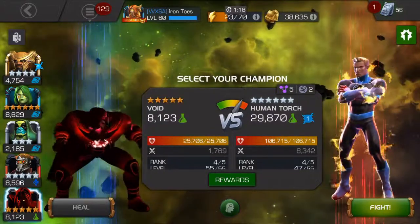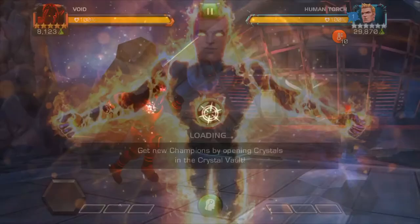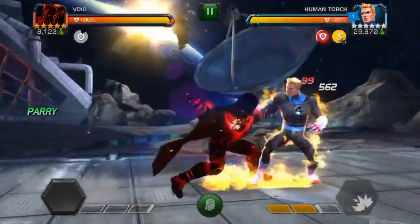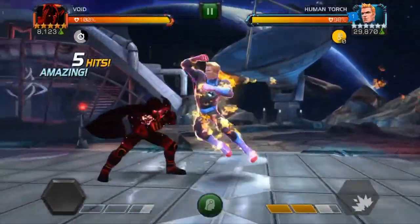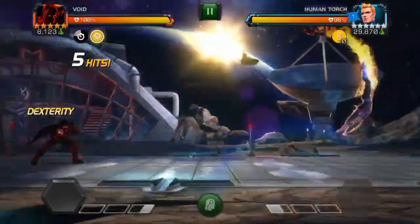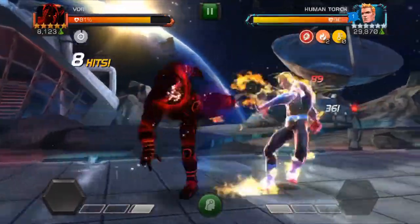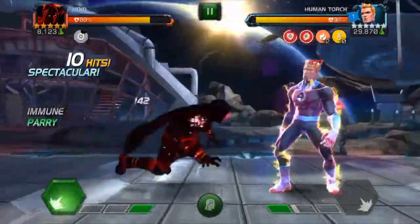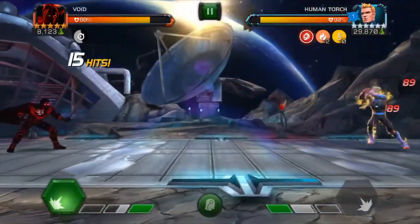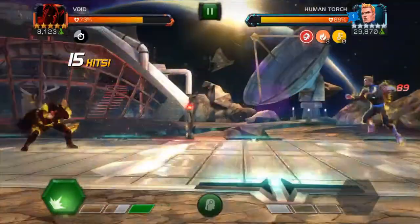The second example I'm going to show you is Void. The reason is he is not Mystic, and he is also Incinerate immune. If you have trouble avoiding the Human Torch's specials, blocking them — especially at the end — will give him a Smolder counter, and those Smolder counters will give you Incinerates. So being Incinerate immune means you can block specials. If your champion is strong enough to take a lot of blocks, go with an Incinerate immune.